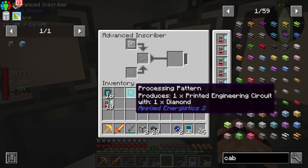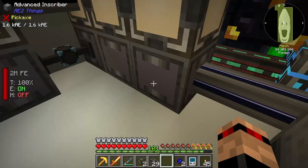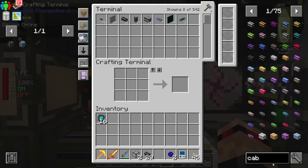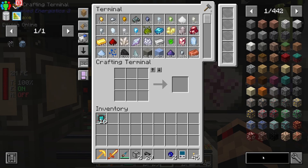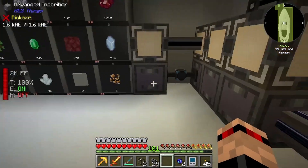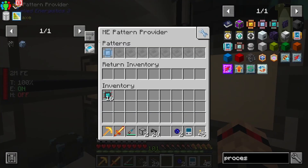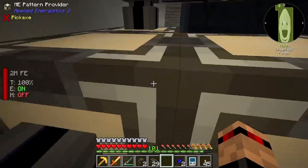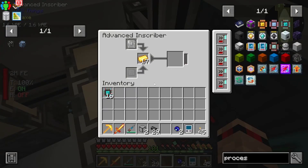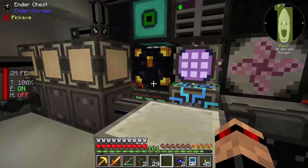So what we're going to make: this one silicon, and this one is engineering, and this one is these ones. Let's have a go again - processors, 32, start. I do want to set one of these back to the way they were. There we go, so that should be bringing in processors - perfect. Okay, we solved our issue: don't have another inventory up against the pattern provider otherwise it will just try and put into that instead.